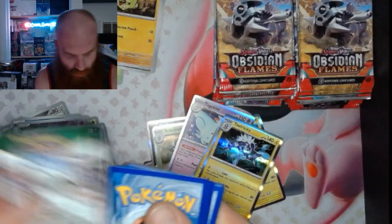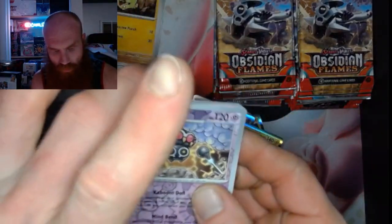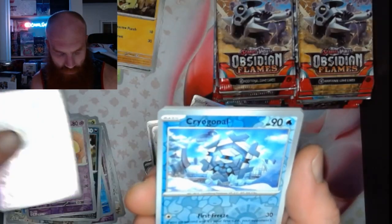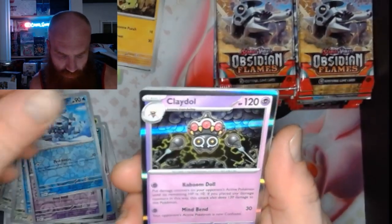We are going onward and upward. Pack 21: got a Claydol, a Cryogonal, and a Claydol again.